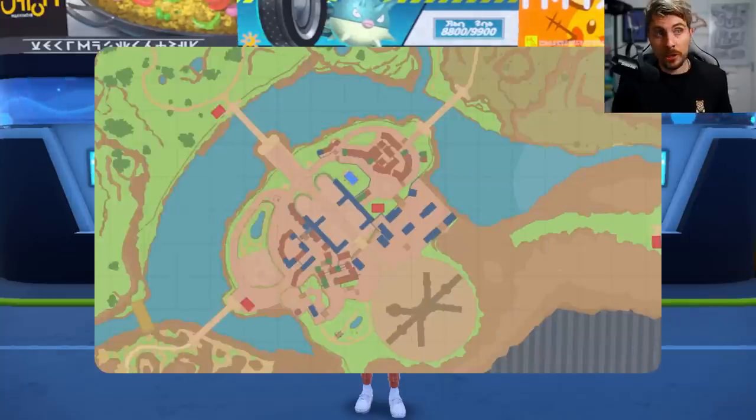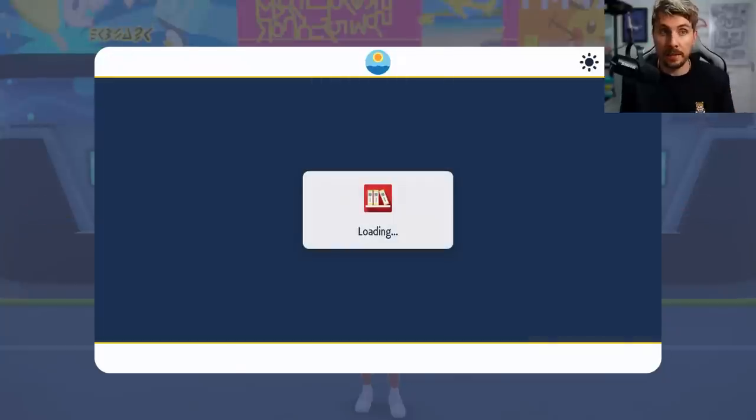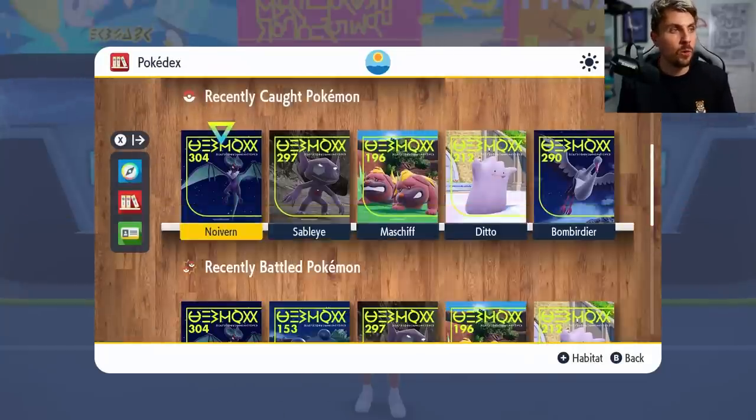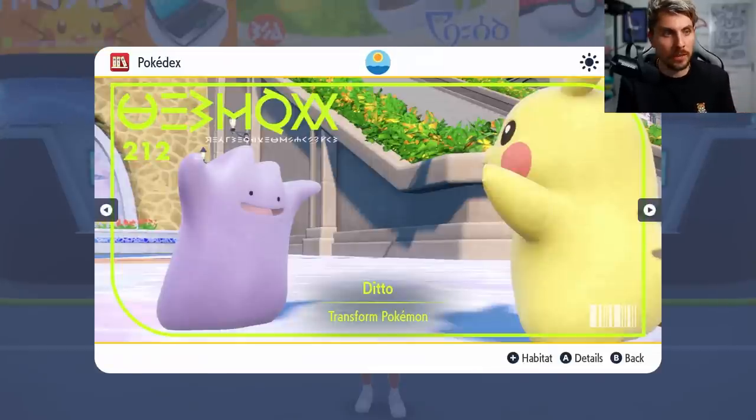Ditto is a Pokemon that you really do require for breeding. It is one of the best Pokemon because it can breed with pretty much anything that's breedable. It's why you want a high IV one, because for making competitive teams, it is an essential tool in your arsenal.